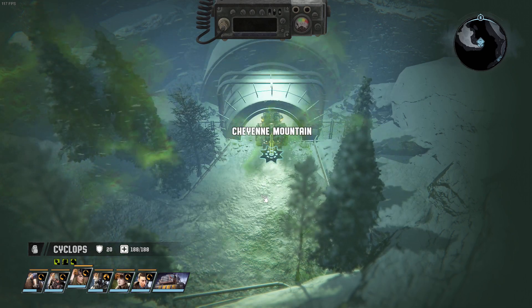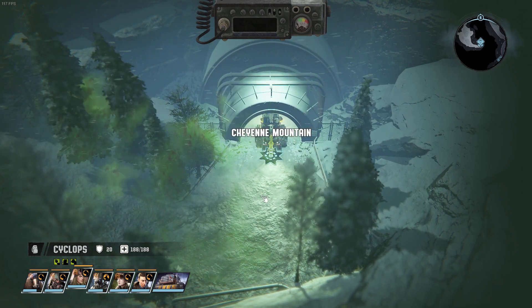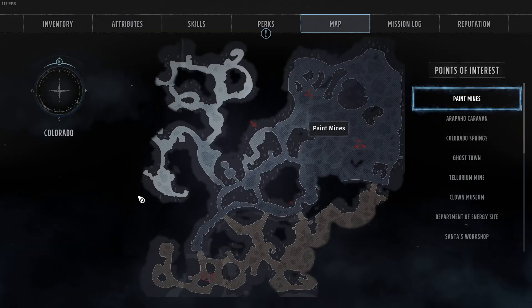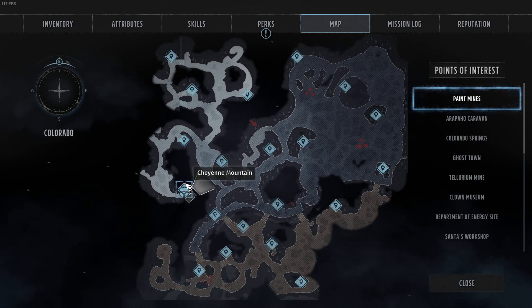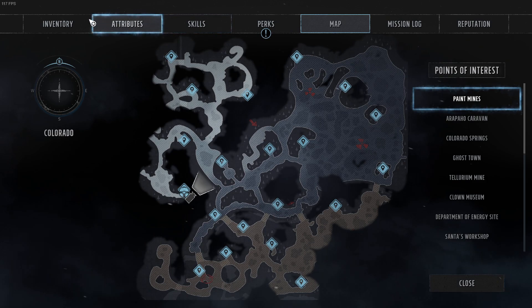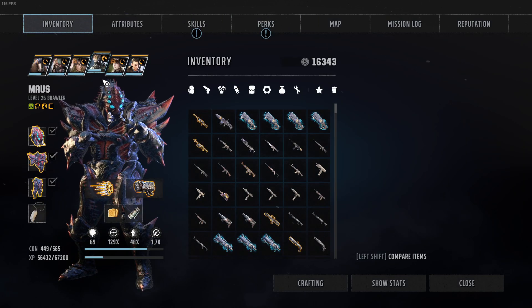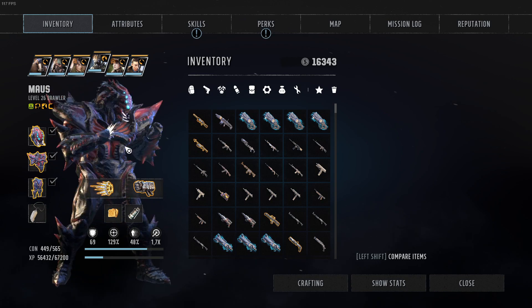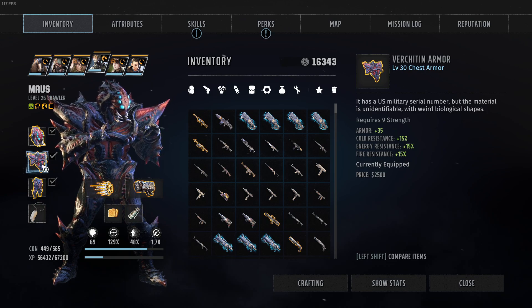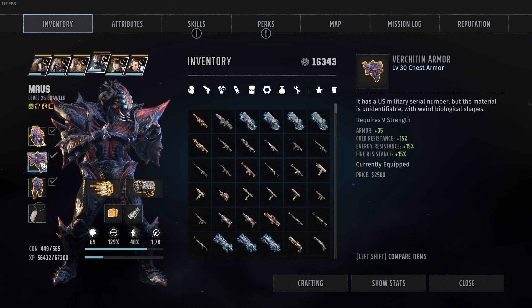Hello rangers and survivors of the apocalypse, welcome back to Wasteland 3 and PlayingHardball. We are in a very polluted area close to Cheyenne Mountain, which is not so far away from Colorado Springs. I did some more thinking about our stuff. Apparently, this Virtue Chin helmet is actually the best armor in the game considering the armor points.